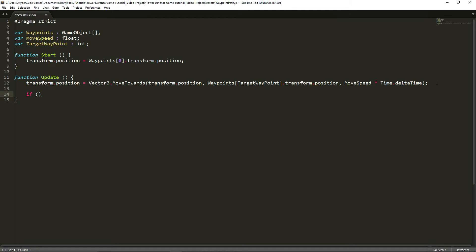Let's type in an if statement. If transform.position equals waypoints[targetWaypoint].transform.position - basically testing whether the position of our cube equals the position of our target waypoint - then targetWaypoint++. All this does is increase targetWaypoint by one. Now this will activate again because the index has changed, the object moves to whatever the new index points to, and it repeats, adding one each time until there are no more waypoints in the array. And that's it for this WaypointPath system.